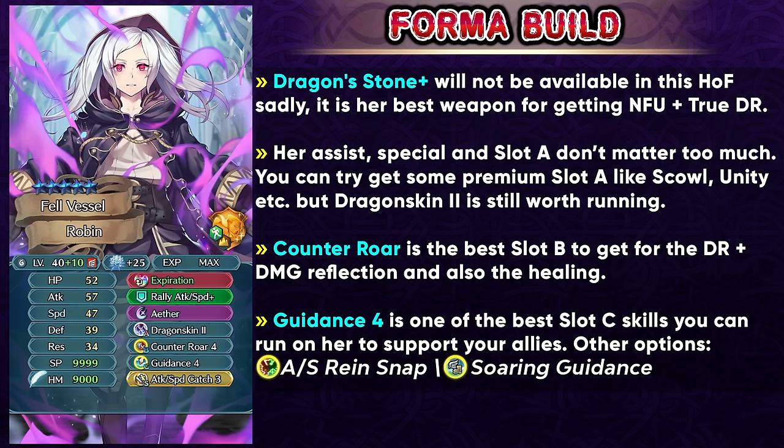For her slot C you can run Guidance 4 or Soaring Guidance so that you can enable the warping of your allies, which can just support them really well. You can even run Attack Speed Rein Snap if you want to get the extra movement. So any of those 3 skills are gonna be amazing to get on Legend Grima. Unfortunately, despite decking her out with premium skills, she's still gonna be struggling with the insane nukes that we have nowadays, which can get a bajillion pre-combat damage.